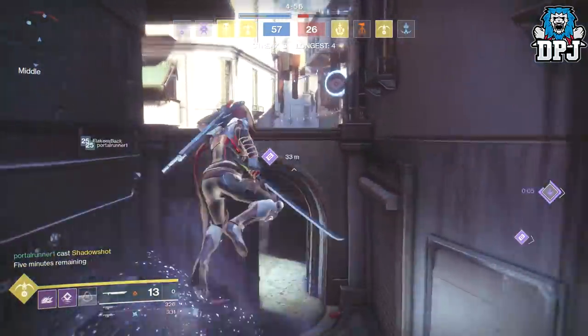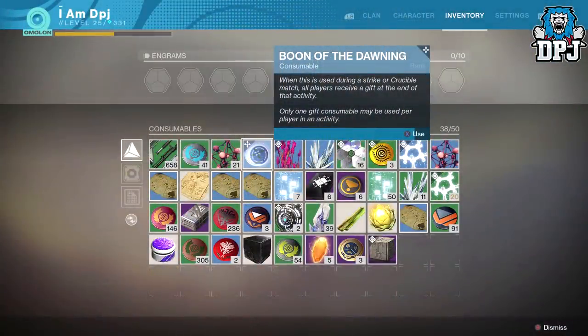I've also been told that these do drop from strikes. I played around five or six last night and didn't get one drop, but a friend of mine is certain he's had a few of these drop from strikes. So if you've had one from a strike, let me know down below. So what do these boons actually do?